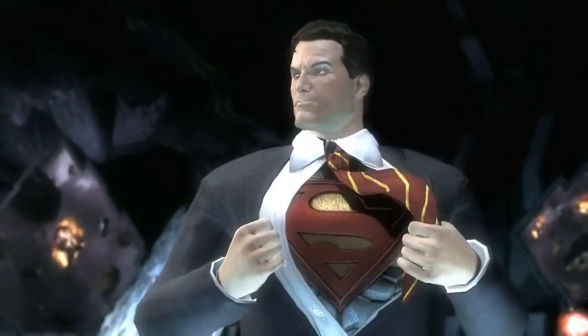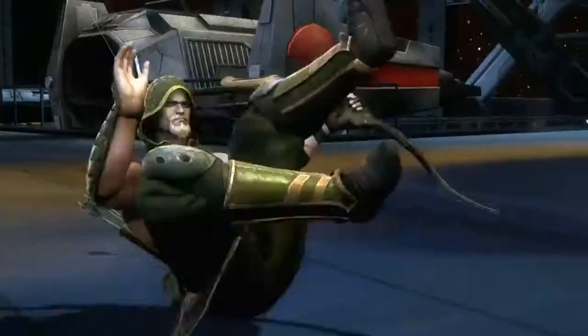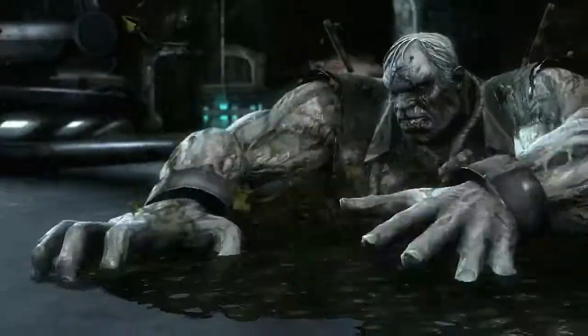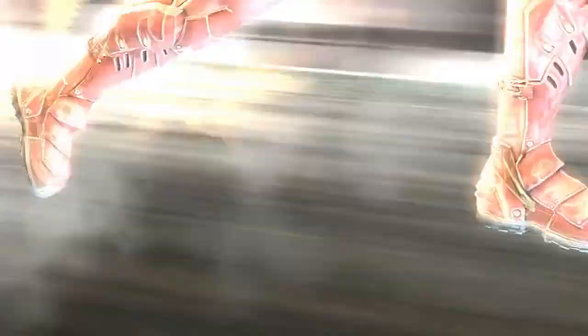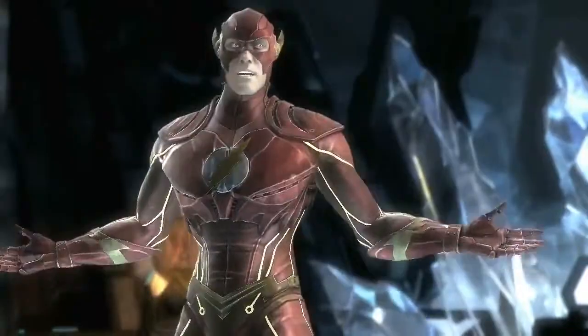In comic books, the characters are very bold and bright and graphic because you're dealing with hand-drawn imagery. Whereas in our game we have the ability to render materials and a lot of details. What we're trying to do is make these characters feel as if they've stepped off the page — you can see the leather, the metal, the rivets, and all the things that make their costumes have dimension and weight in the real world.